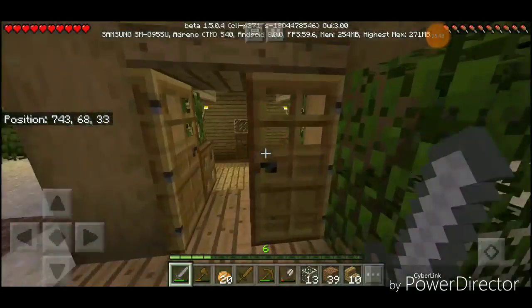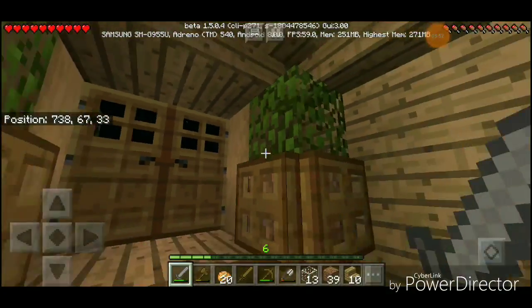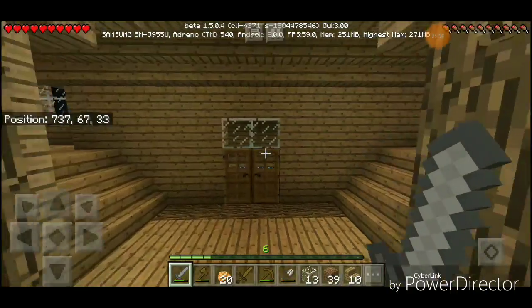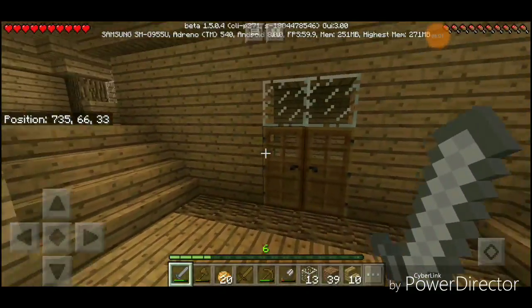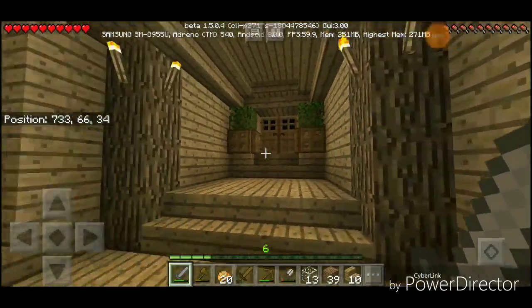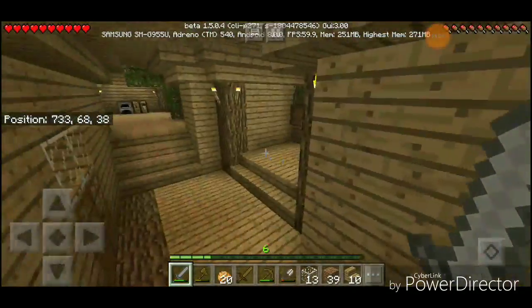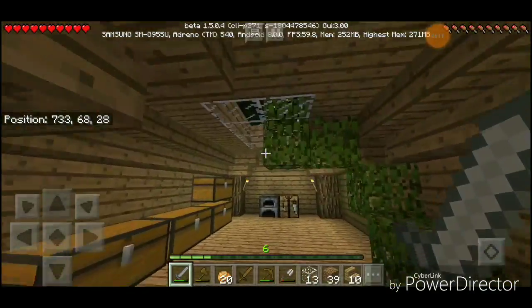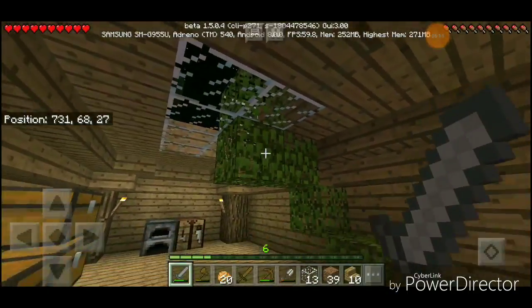Let's take a tour of the house. This is the front entrance — I put potted plants here, which is pretty cool. You walk in here, and this is the room that'll be featured in the next episode, so stay tuned. There's a lot of light in here.